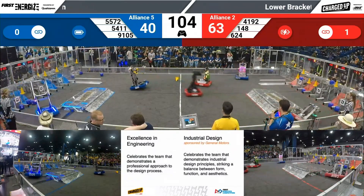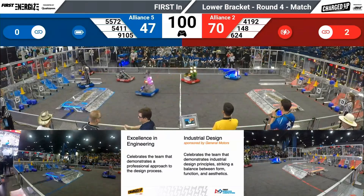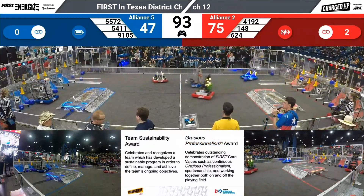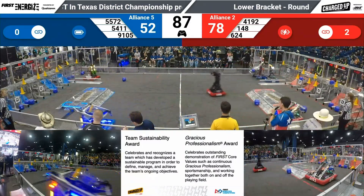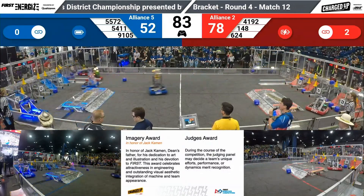624 and 5411 tangled up in the center. 624 trying to get that cone in the no man's land. They've got it. Two red robots picking up, one dropping — make that two dropping. Meanwhile, 5411 Robo Talons are scoring. Techno Talons for blue coming across. Rossbots coming across. Blue is a nice flow of scoring.